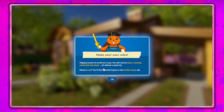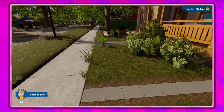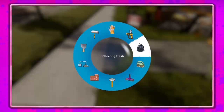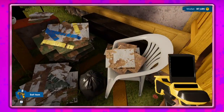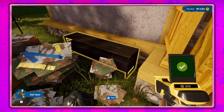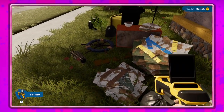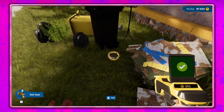Flipping houses for profit isn't easy — you'll need to clean, renovate, and furnish the house, all without a quest list. Ready to sell, you'll find potential buyers in the auction house tab. So yeah, we don't have any quests now, so it's all up to us what we want to do, which is both fun and a little overwhelming.